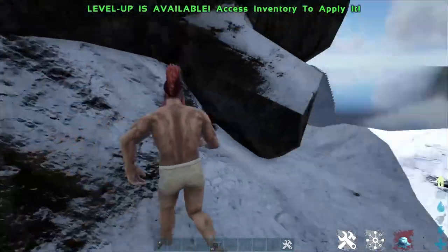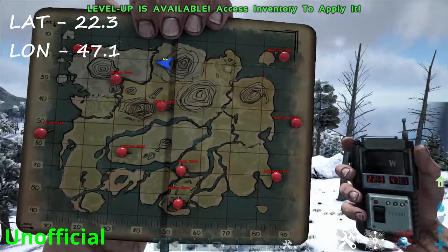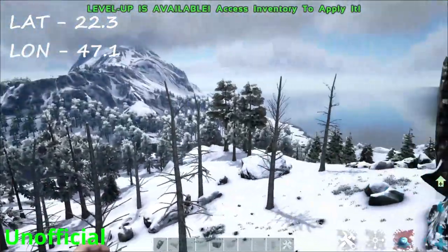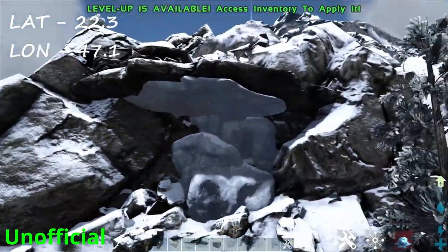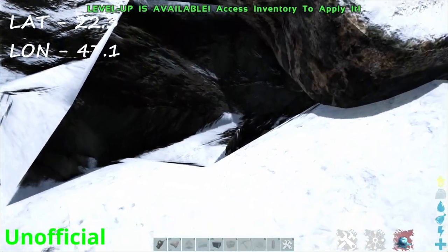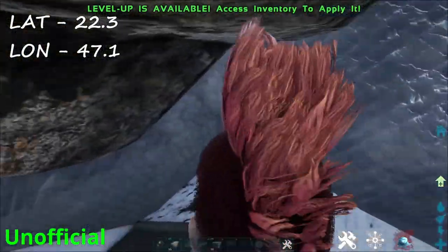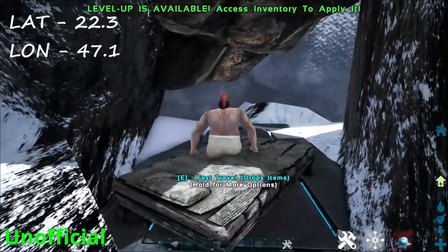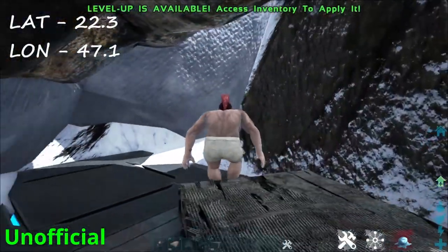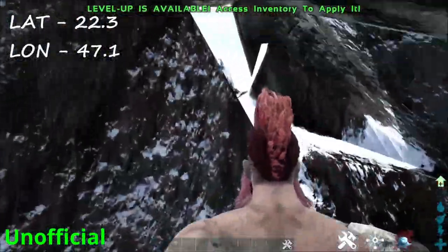Also in the snow biome — just around the side a little bit. Map location and GPS is roughly 22.3 and 47.1. You're looking for this overhang right here. This is for unofficial as well. It's a bit tight and squishy but I've managed to fit two foundations in here. You'll be able to get a nice little FOB base with a few forges for metal and the essentials you need to live in the snow. That's it for the rat holes and base locations on land.